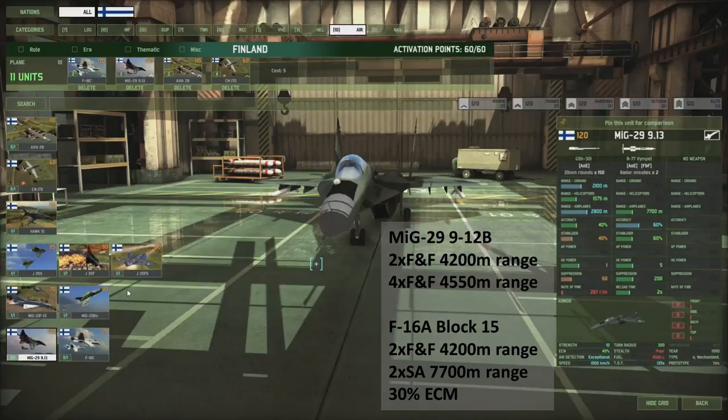This one is interesting — the MiG-29 913. I don't really see the appeal: it carries two fire-and-forget missiles at almost 8km range with pretty good accuracy, but it only carries two. If one misses, you're not going to shoot down your intended kill. Compare that to the MiG-29 912B — basically the same price — which carries four fire-and-forgets at 4.5km range, way better. Or the F-16A Block 15, which has 10% less ECM but comes with semi-active missiles and short-range fire-and-forgets at the same price tag. So I don't really see the appeal of the MiG-29 — they're always one of the sexiest aircraft in the game, but as far as actual usefulness, not so much.